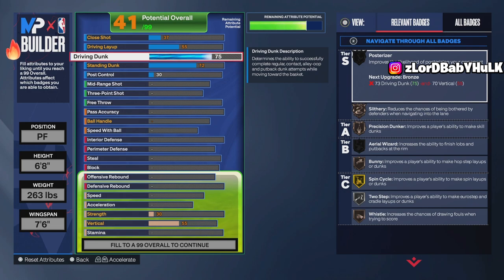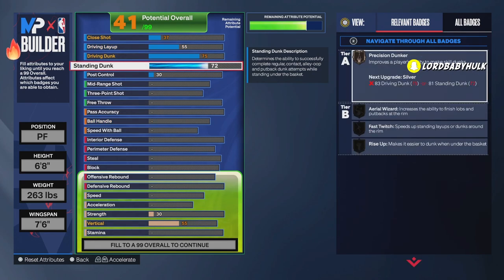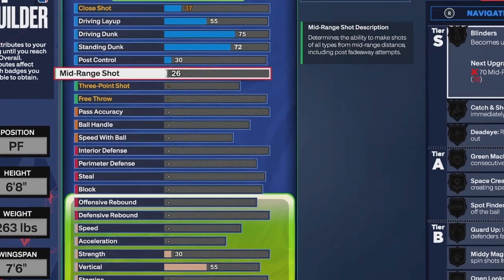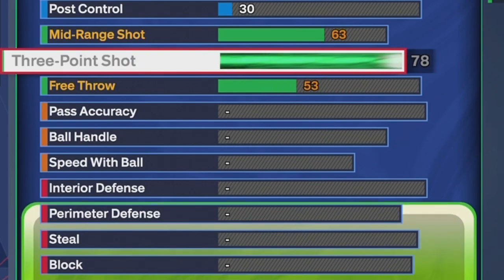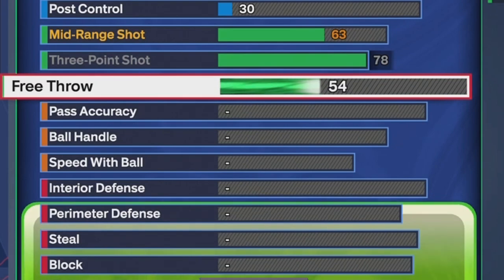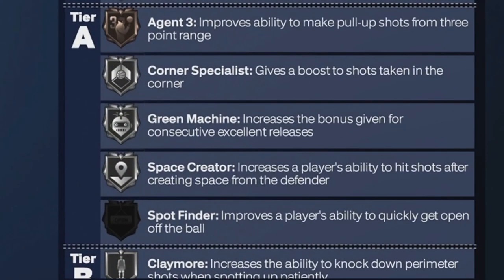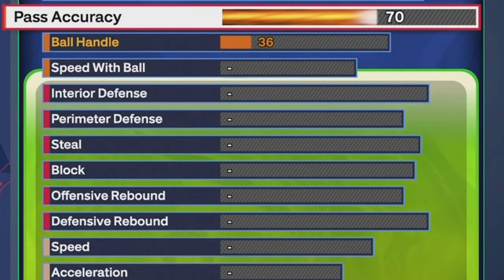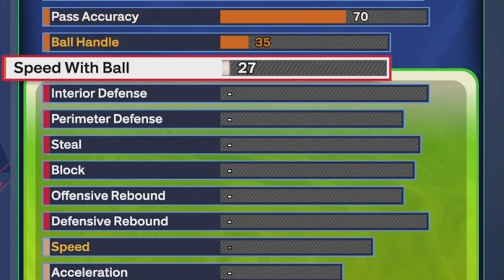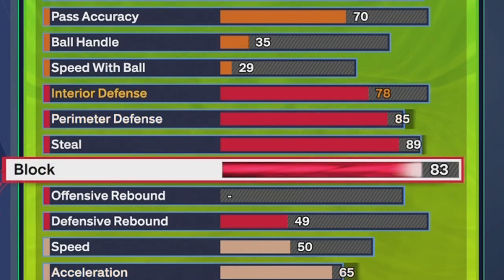Look at the finishing badges you get now — you only need a little bit. You're gonna get Rise Up, don't worry. You're actually gonna get more finishing badges, they're just not showing yet. We're gonna take this mid to 63 — you can hit with this, especially if you get your hot spots and your teammates have playmaking badges to help you. 78 three, 73 free throw. Blinders Bronze — we already showed you that. Same shooting for both builds. We got Open Looks and Guard Up too. 70 pass accuracy.